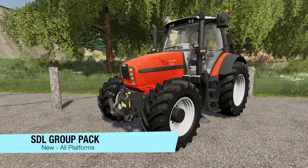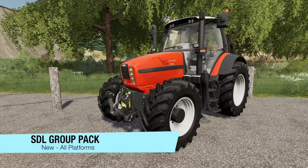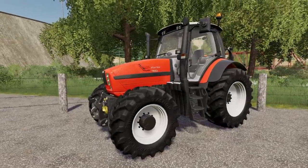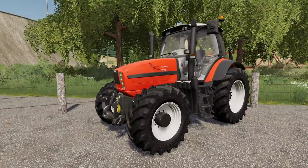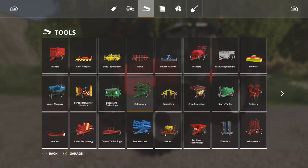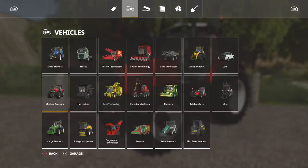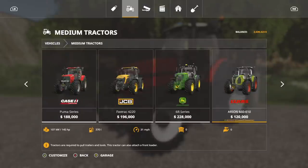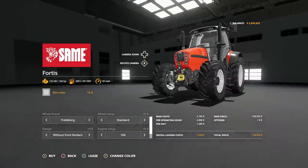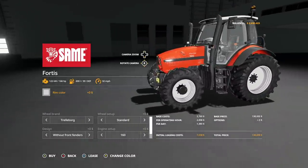First up today, we have the SDL Group Pack — the Sammy Fortis. This is a brand new tractor. I think this was a tractor in FS15 and FS17. But nonetheless, we've got it here in FS19. It's a very good looking one as well. Good size medium tractor. So that's where we're going — into vehicles, into medium tractors. We have the Sammy Fortis for $138,000. Base is going to have 166 horsepower, goes 32 miles per hour. All pretty normal stuff for a medium-sized tractor.